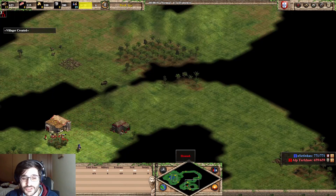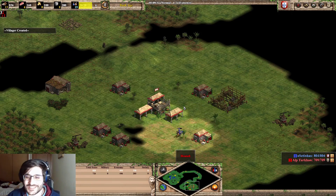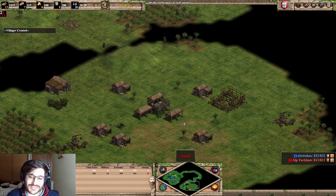You saw a second lumber camp, you saw another wood line. And now let's confirm — yes, there it is. There is the town center. And you can see that doing a circle, you avoid almost all the errors from the town center.